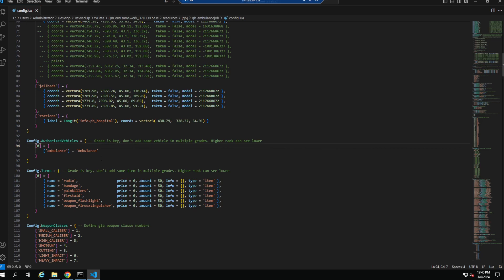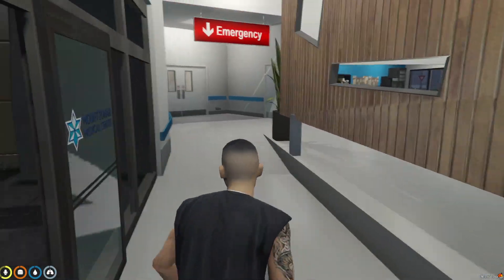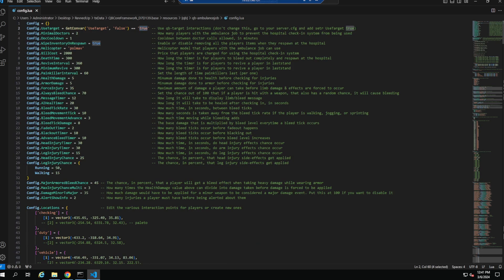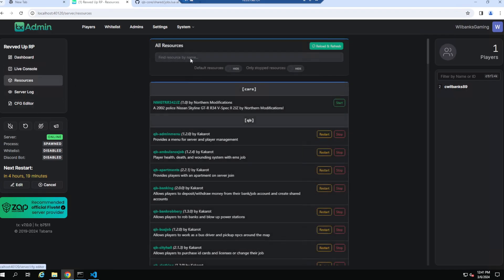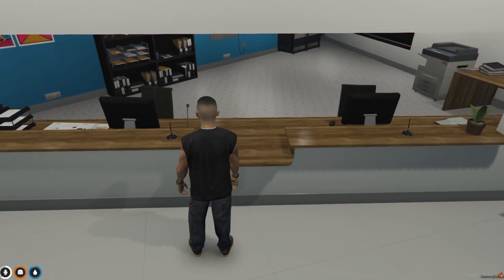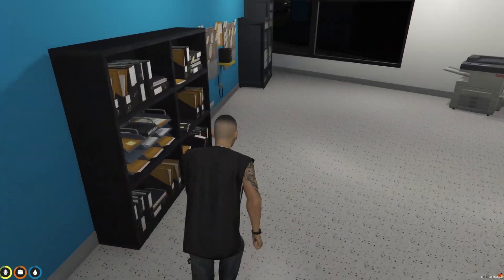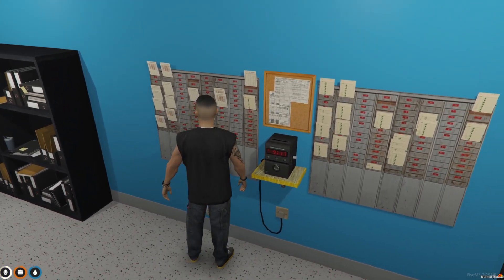One more thing — if you want to use QB Target instead of the default prompt menu, it's really simple. Go back to the config file, scroll to the very top, find where it says 'true', and change it to 'false'. File save, then restart the ambulance job script. Now you can use your third eye to check in, and the same applies to your clock-in location. Completely up to you whether you want to use QB Target or not.